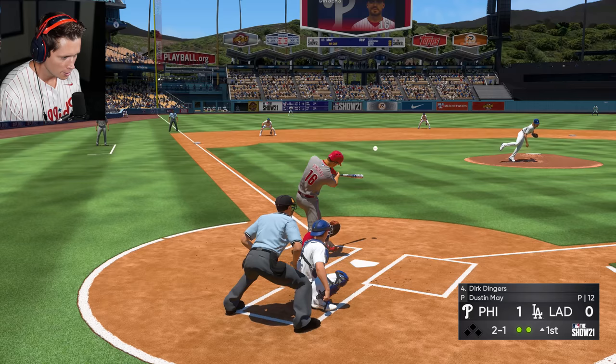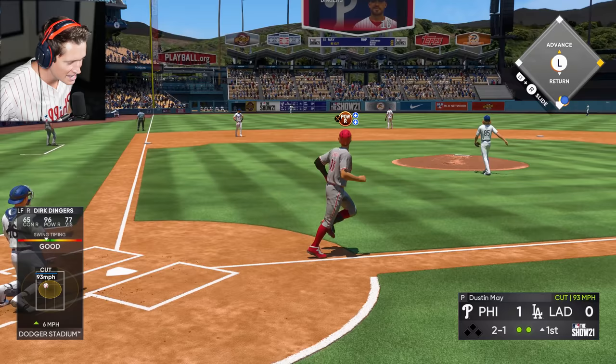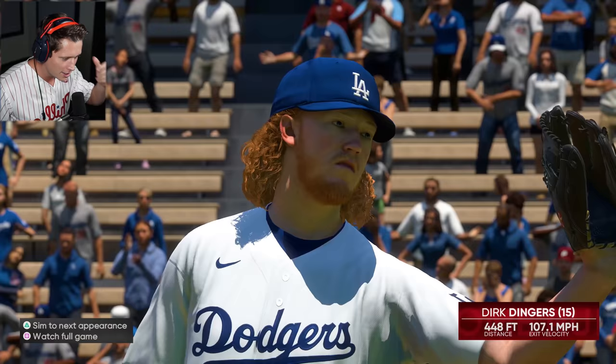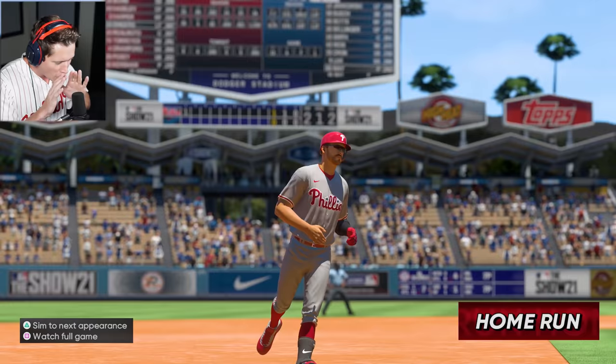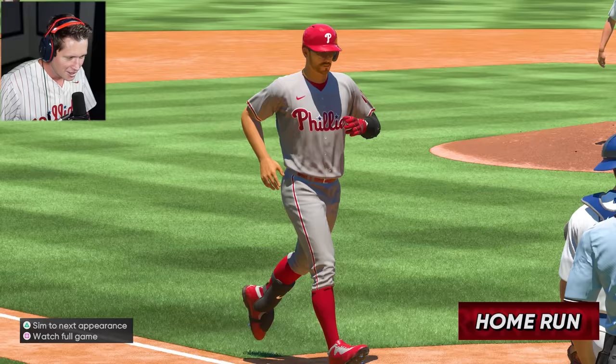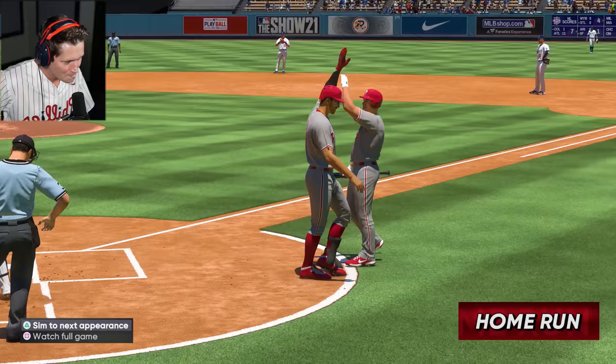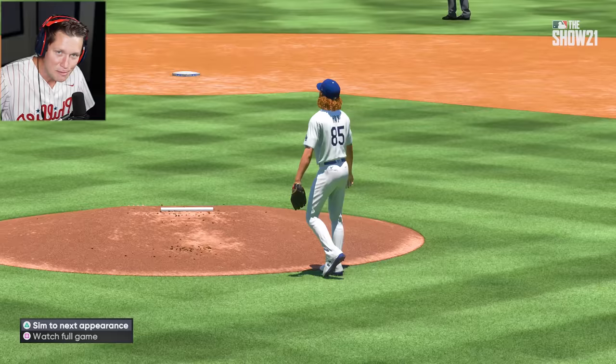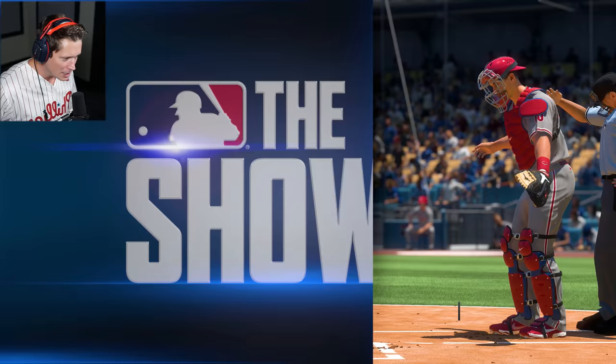Oh my goodness — sayonara, goodbye. I was gonna say Konnichiwa, but I'm pretty sure that's hello. Dirk Dingers! Number 15 for him thus far. Let's go, dude — 15 on the year. Your boy is coming in and just absolutely smacking fools out here. My bat is polished, baby — it's gleaming, it's glowing. I don't think anybody's hitting like us in the league right now.